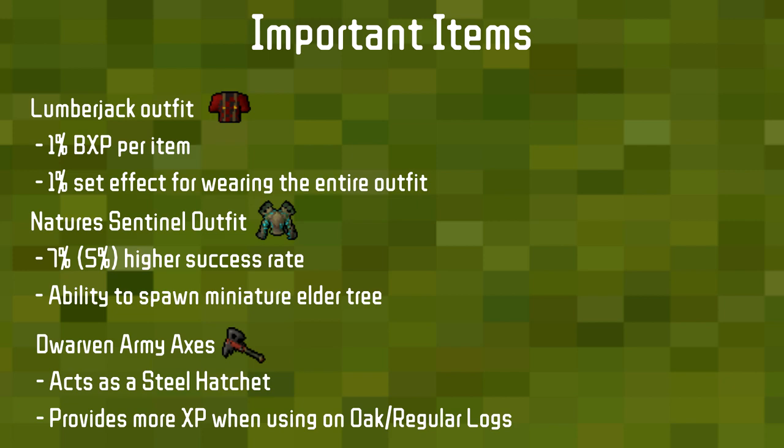Next up is the Lumberjack outfit, which provides 1% bonus XP per item worn. There are four items in the set, plus an extra 1% for wearing the full outfit — a total of 5%. It's obtained from the Temple Trekking mini-game: the zombie bridge. When you kill the zombies there's a chance for them to drop a Lumberjack piece. The Nature's Sentinel outfit is the elite skilling outfit for Woodcutting.